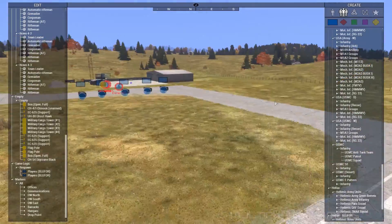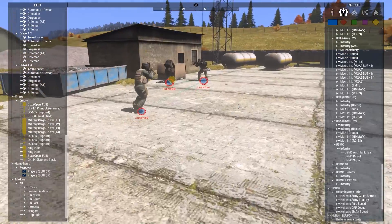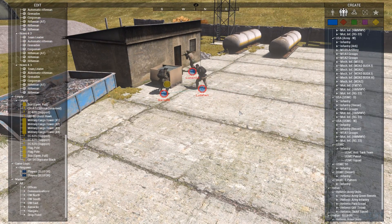Before we get too far into what's going on — what do we have here today? We've got Conan 58, we've got Icarus, we've got Luzon, and we should be joined by a couple more members of the MultiplayerGamers team. So yeah, this is where we're at right now — we're at Napf.